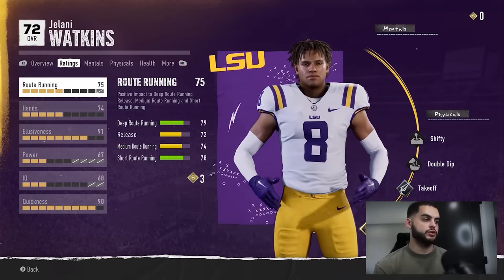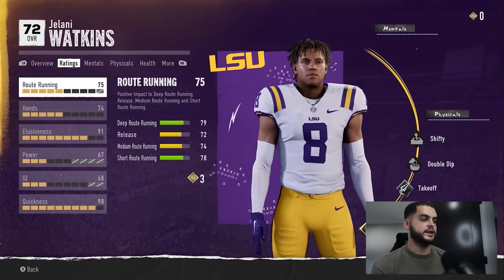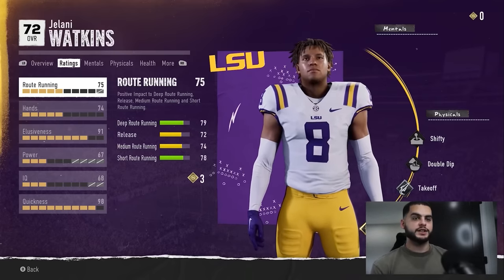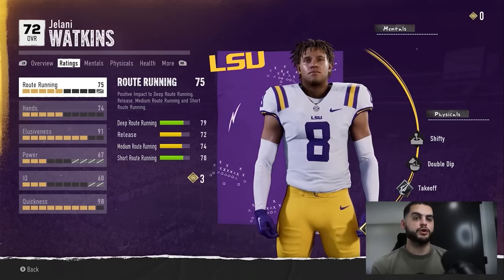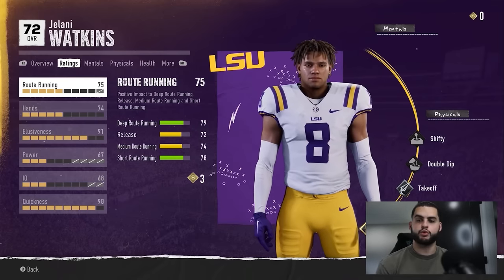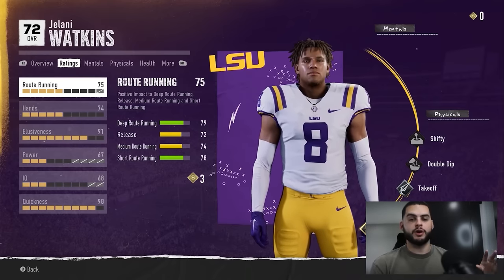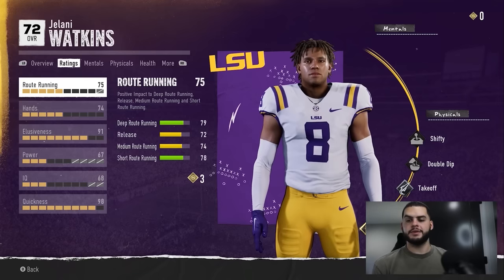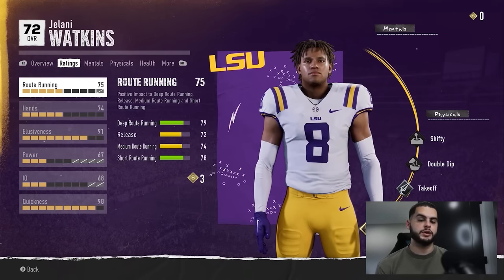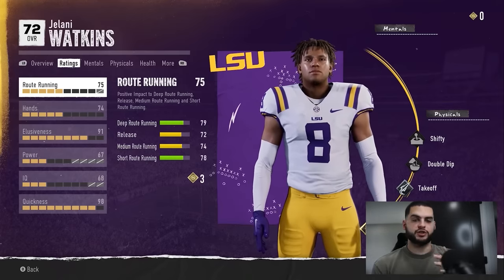In past Maddens, everyone focused on speed and throw power and built the same kind of guys. This system makes sure players stay true to how they're built — he's not going to be a strong guy, he's going to be fast with good hands. Skill points accrue through game day goals, playing well, winning awards, and just playing the game. They are automatically applied, so do not stress about how to manually do it.